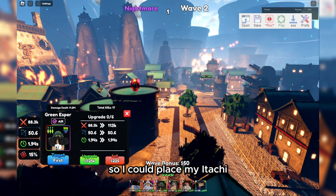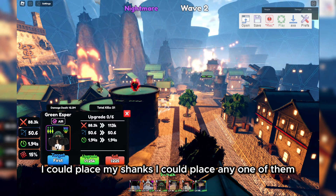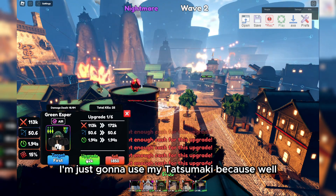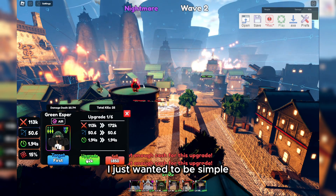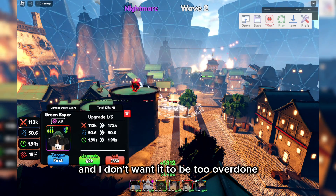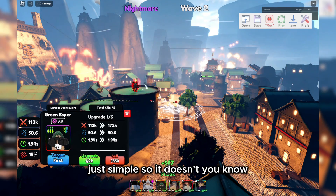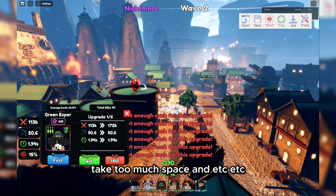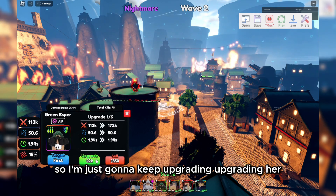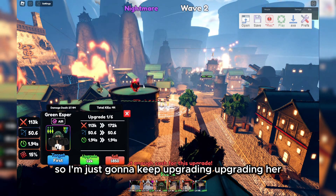I could place my Itachi, I could place my Shanks, I could place any one of them, but I'm just going to use my Tatsumaki because I want it to be simple and I don't want it to be overdone — just simple, so it doesn't take too much space. Alright, I'm just going to keep upgrading her.